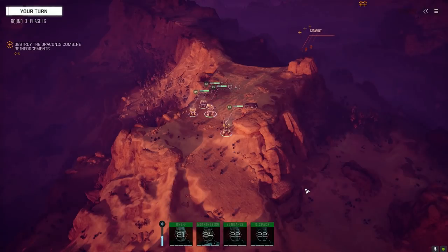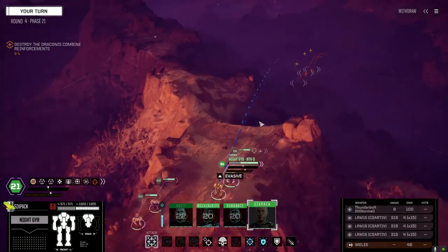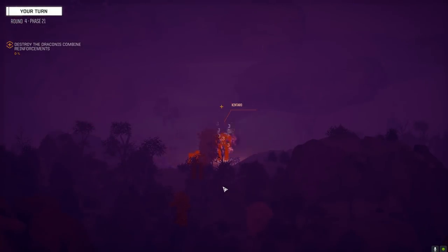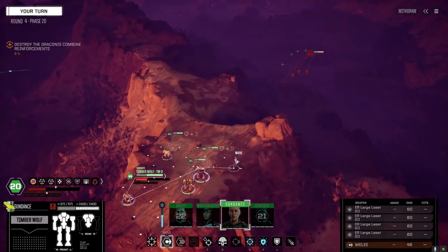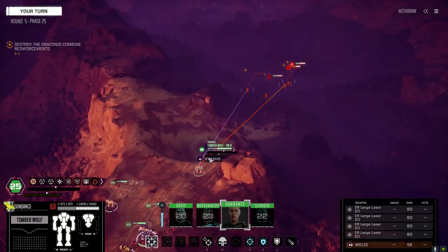I don't know what idiot thought to put all these weapons in the Kintaro but not think about putting in any heat sinks. Let's hammer this guy — last thing I want is Kintaro parts, although it has some nice hardpoints so it's not a horrible mech, just not laid out very well. What's the last one here — Catapult, Caronade, Kintaro, Black Knight — okay! Maybe it's another one of those Red Reavers. They can't see us. There you are, Kintaro — see ya.